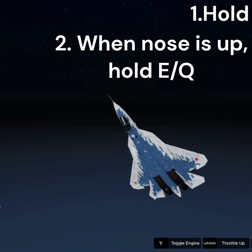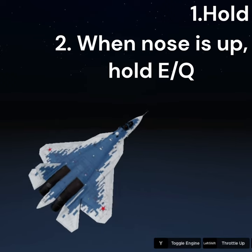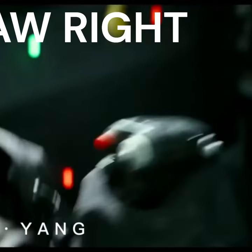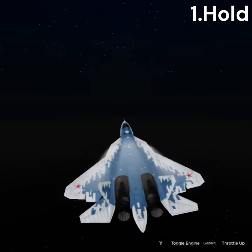As you can see from the movie footage, the pilot changed the pitch up dramatically. What I did was I held down my S key until my nose was directly up. While I'm doing that, I hold my E or Q key depending on which direction I want to turn.